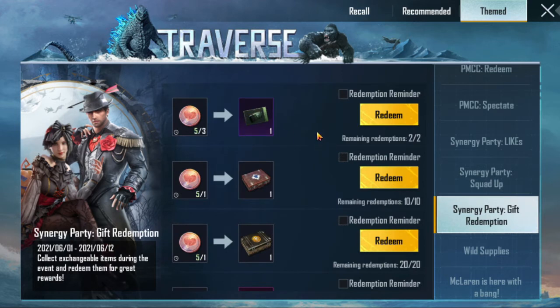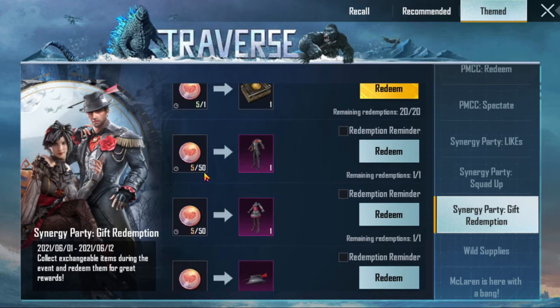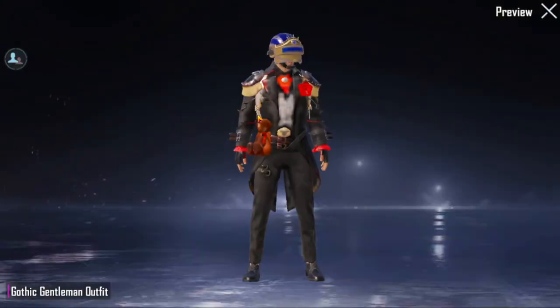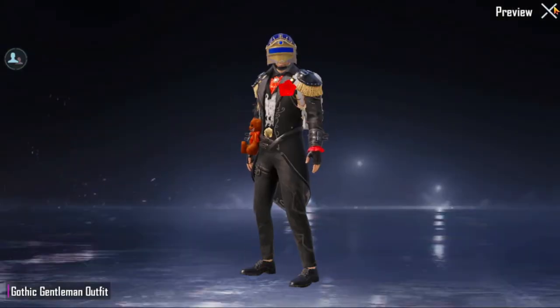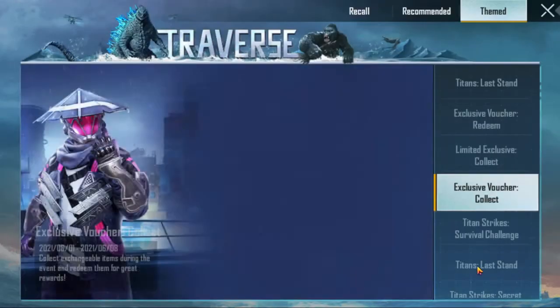I can redeem 5 coins, but I will take this outfit which is only 50 coins. It is only 2-3 days away from being complete. You can get a good outfit, so go ahead and take it.